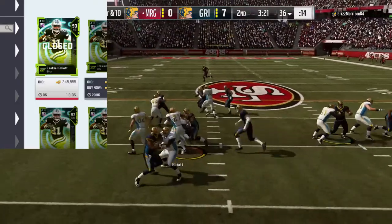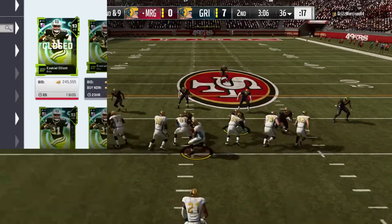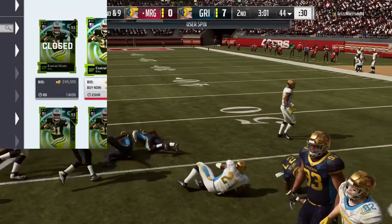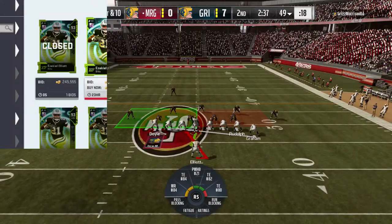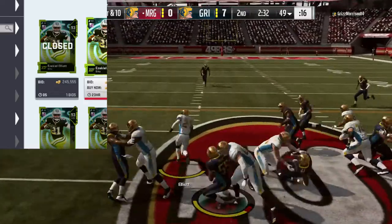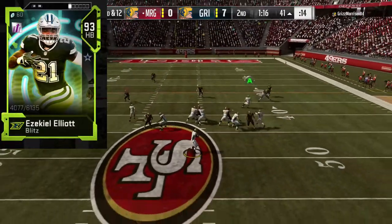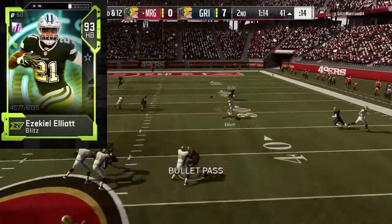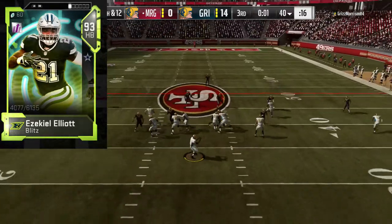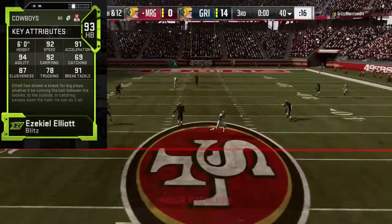What's up guys, Mr. Gold Thugs here, and today we're doing a player review for the Blitz version of Ezekiel Elliott that was released not too long ago during the Black Friday promos. He goes for 250,000 coins, about a 93 overall running back. Let's take a look at the stats. Before we do, if this is your first time on the channel and you want to see more player reviews and Madden 19 content, make sure to hit that subscribe button.